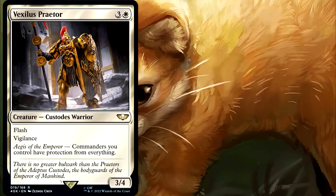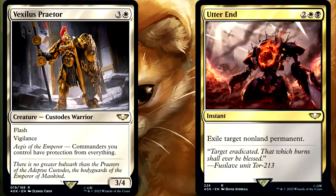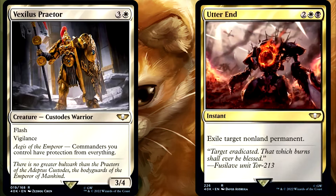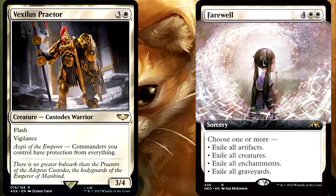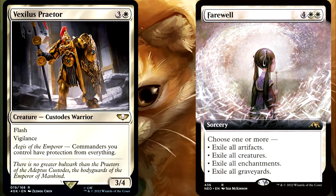Now what about something like an Utter End, which is also getting reprinted in the 40k product? It says Exile, which the Bastion would not save it from. But with the Vexilis, does it save Isamaru? Yes, again because of that word Target. But if someone were to cast something like a Farewell and choose the Creature Mode, then the Vexilis wouldn't be able to save Isamaru from it, because there is no target needed.